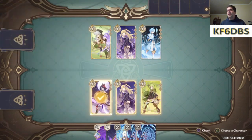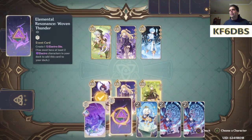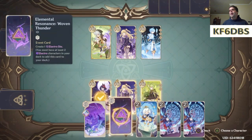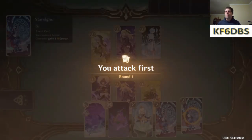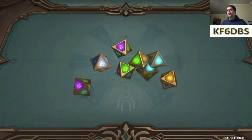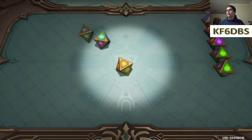My deck is the same as it was before. I drew a lot of energy right now — I have both star signs. Two star signs gets up an Elemental Burst pretty quickly. I'm starting as Kujo Sara. I was going to start as official, but Kujo Sara is a good one to start off with too. Got two electro, two dendro.